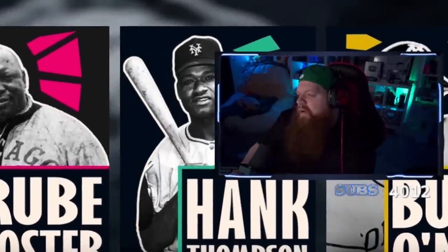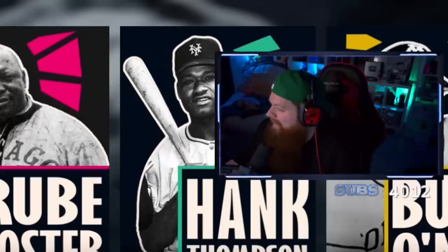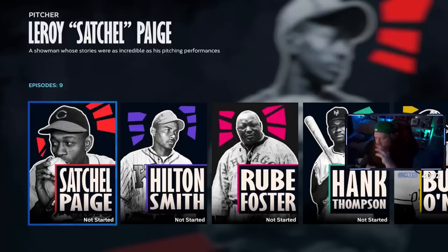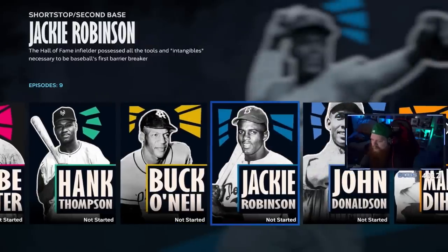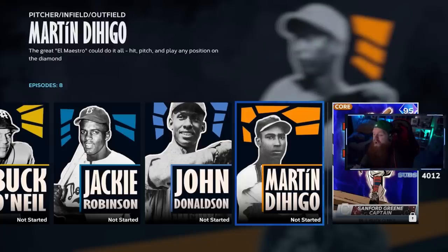Bob Kendrick has a terrific voice and the stories are fantastic — I learned a lot. The program features Satchel Paige, Hilton Smith, Rube Foster, Hank Thompson, Buck O'Neil, Jackie Robinson, John Donaldson, and Martin Dihigo. That Buck O'Neil first base captain series card art is absolutely incredible — whoever did it did a phenomenal job.